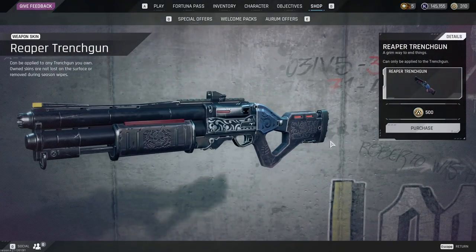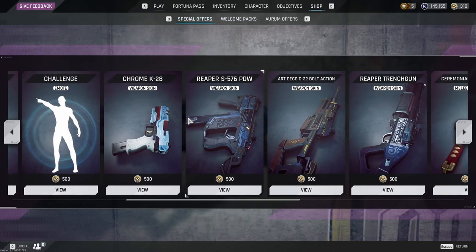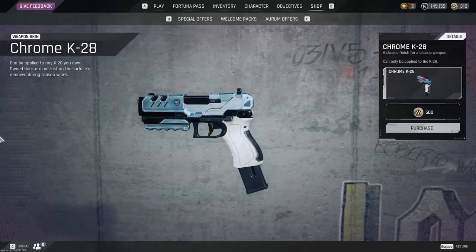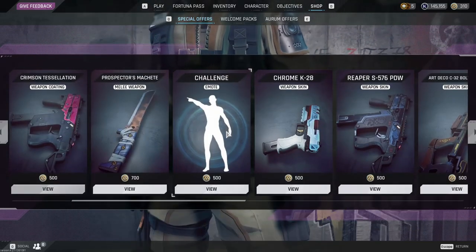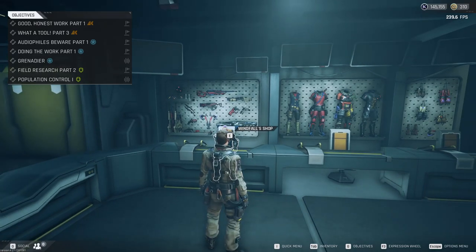So you can see we have the jungle camo for the SMG, the reaper camos look really really dope in my opinion here on the Bulldog shotgun. You also get some weapon skins from your welcome pack, so keep that in mind. Like this chrome K28 — I think this looks super dope, it's only 500 ARM, you can't go wrong.